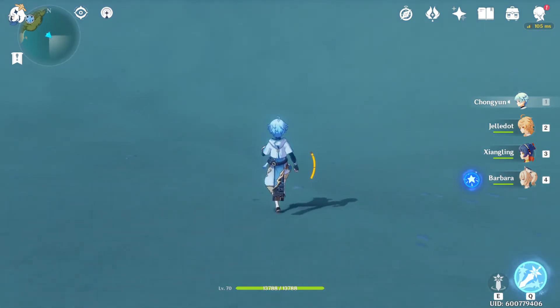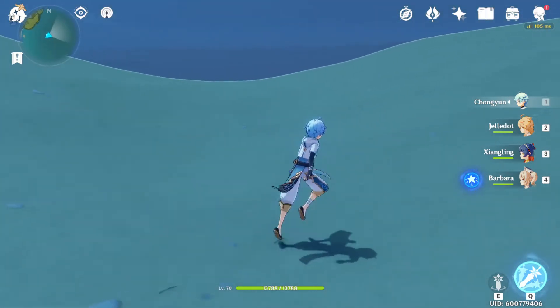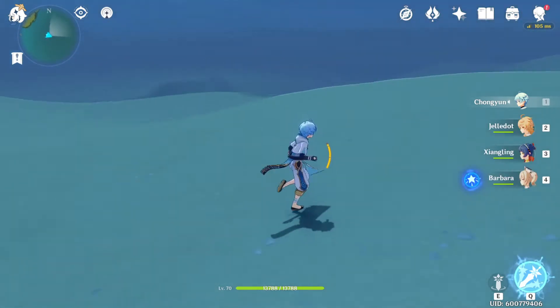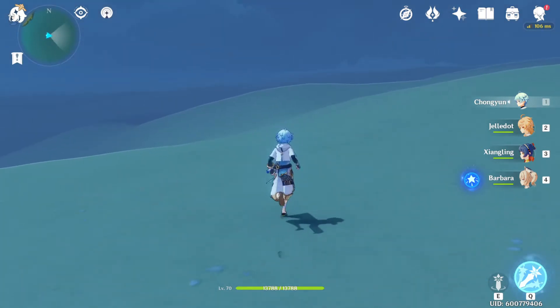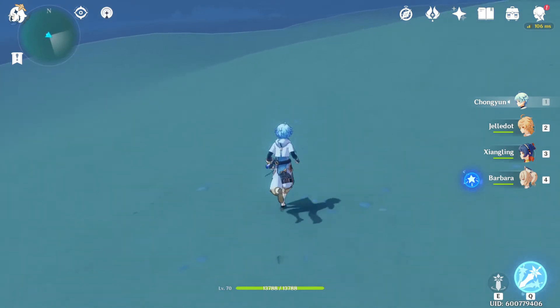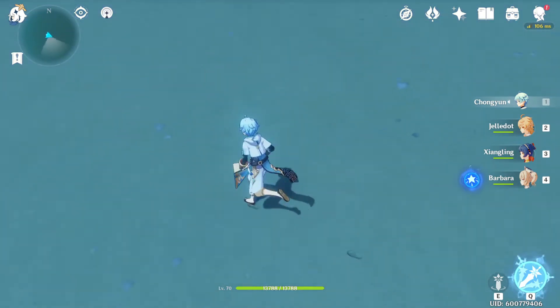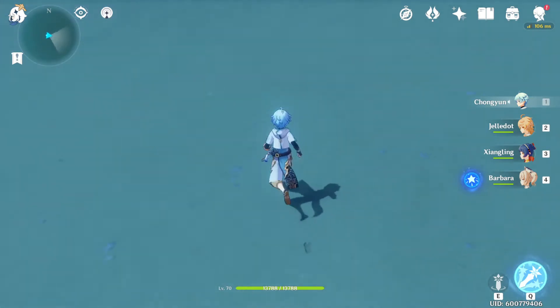The interesting thing about this is, as you can see, if you look around here, everything is still very, very detailed, and everything still looks very beautiful down here underwater. Things that you don't expect the player to go — you really wouldn't expect to see anything down here. It's not like we're gonna find any chests or anything. But look at it — the sand is still in it, there's some little rocks in there.